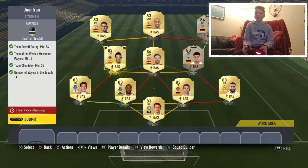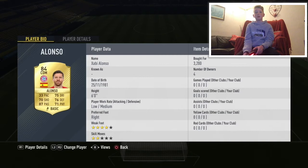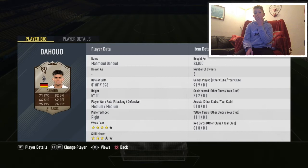In midfield, starting off with Bruno — 1100 coins. He's actually really good in this game, played with him in draft before. He scored like four goals in draft and got a hat-trick in one of the games — he seems like he could be decent. Medium work rates, looks all right.